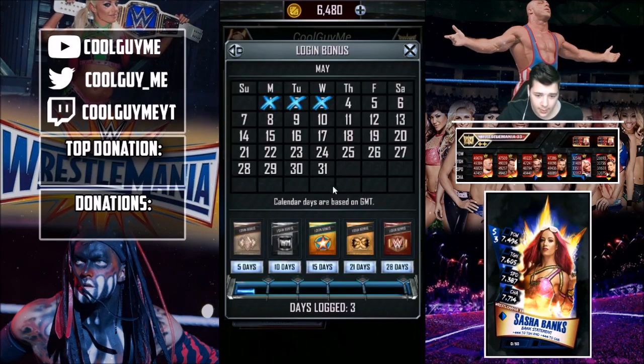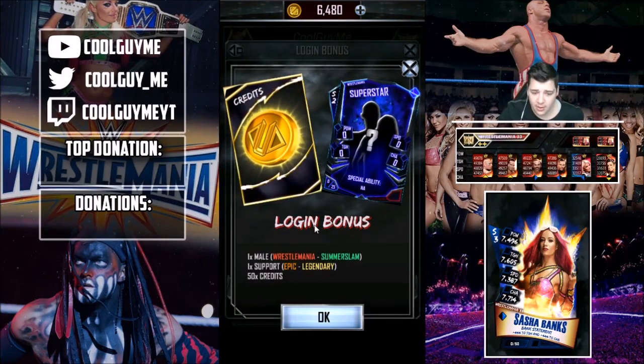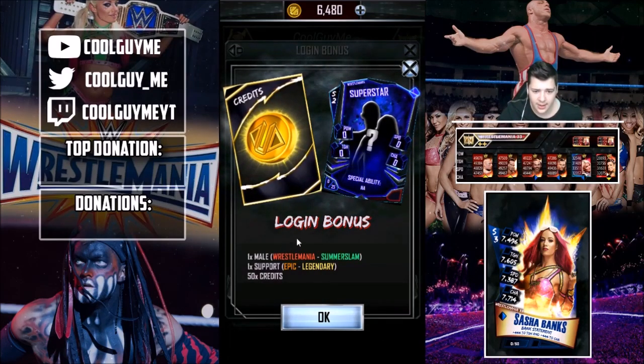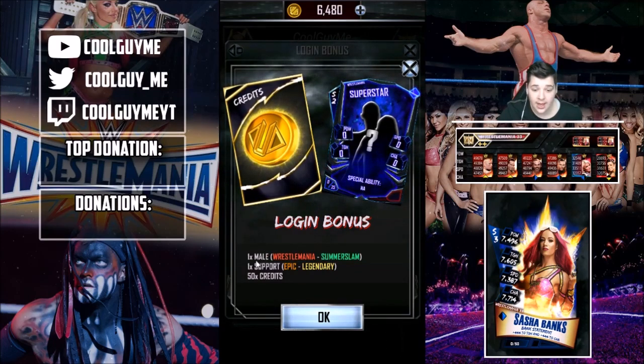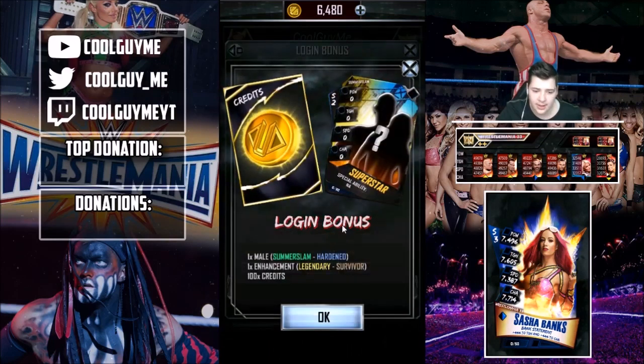Now if we go on to our login bonuses for the whole month of May, you guys will see that you get some packs. For five days, you get a male Survivor to WrestleMania and five draft picks — pretty mediocre, really. Then you log in for 10 days, you get a WrestleMania to SummerSlam, which is actually decent, really decent for a lot of people in the early tiers. On top of that, you get a support epic to legendary and 500 credits for logging in for free every month. That's quite good.